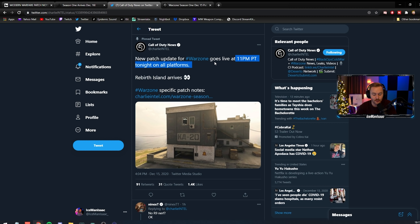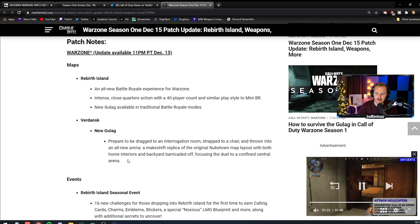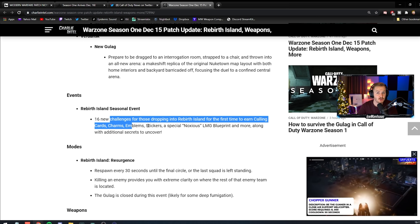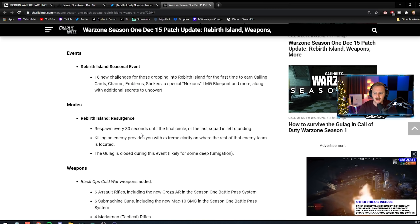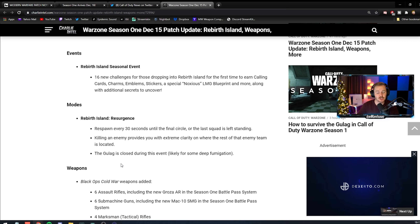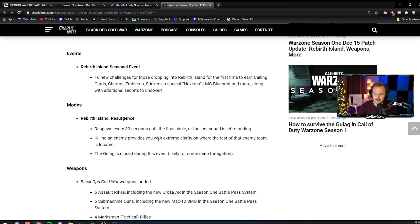One thing you're probably most interested in: when is this actually dropping? The update drops tonight at 11 PM Pacific on all platforms. Charlie Intel has nailed every single update time — I was wrong once when I thought the Halloween update would be at night, and Charlie Intel was right that it was in the morning. Trusting Charlie Intel on this. There are also 16 new challenges when you drop into Rebirth Island.